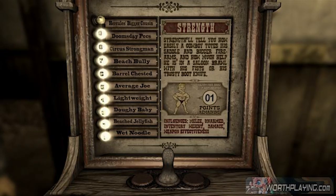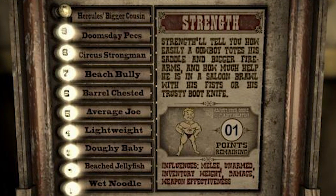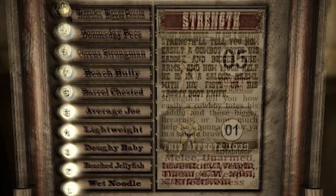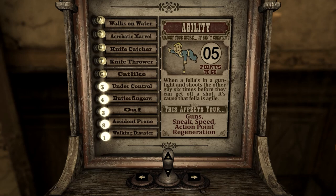This pre-release magazine scan shows a beta version of the Vigor Tester. The layout is rearranged a bit, the font is different, and the description for Strength has extra flavor text. The final version stopped short after 'how much help he's gonna be for you in a saloon brawl,' but the beta version continues: 'with his fist or his trusty boot knife.' Speaking of the Vigor Tester, it notes that Agility increases movement speed, and this is repeated in the official guide.